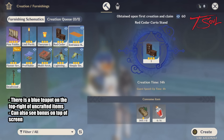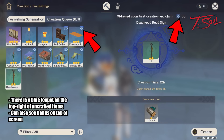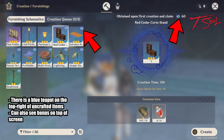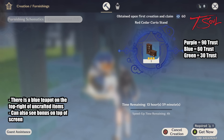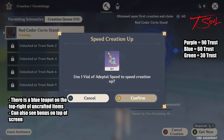An easy way to check if you can gain trust by crafting an item is to look at the top right corner of each item icon. If you see the small blue teapot, that means you can gain trust. At the top of the screen, you can also see how much trust you gain. Blue items are worth 60, purples are worth 90, and green rarities are worth 30.